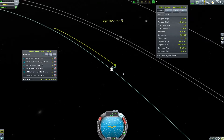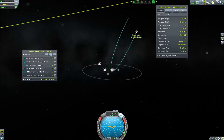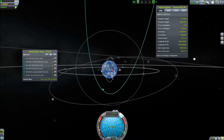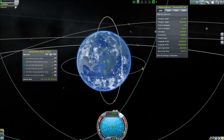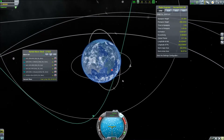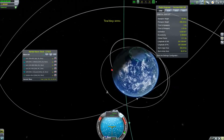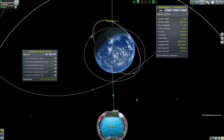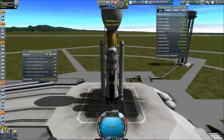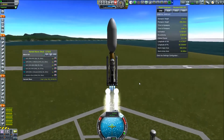I was actually selecting the wrong satellite the first time. This is the orbit of the asteroid we want to capture and it is going to fly like this. We need to get out and pretty much catch the same orbit to arrive at it fairly early in its orbital period so we can slow it down and get it into the orbit we want. We spin forward in time so we are directly underneath the trajectory of our asteroid.